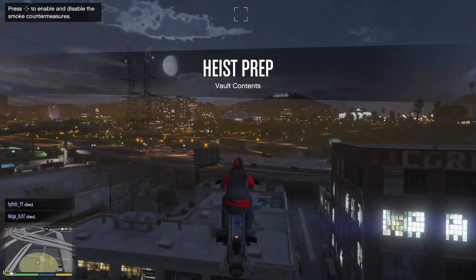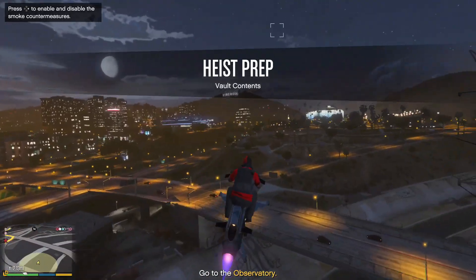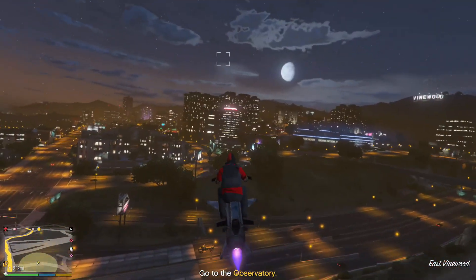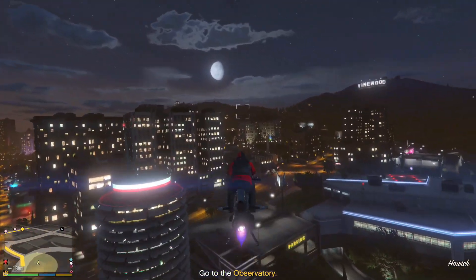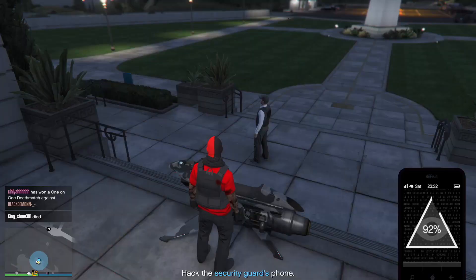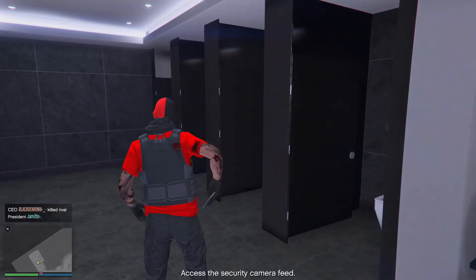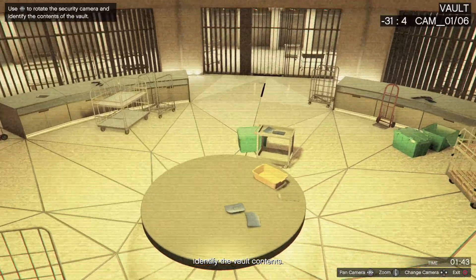It's very simple to do. Once you are starting up the diamond casino heist it costs $25,000 just for the setup cost, and then you do the first mission which is vault contents. In that mission most of the time you just have to hack a person's cell phone or kill them, take their cell phone, go to the diamond casino after losing the cops, and then check the security cameras to see what you found for your vault contents.